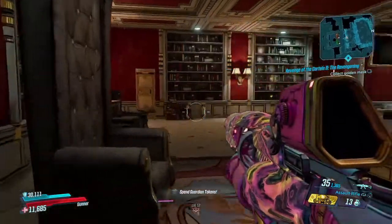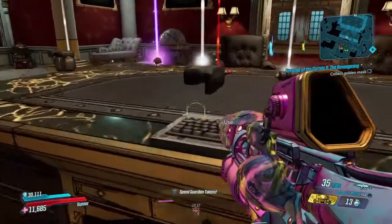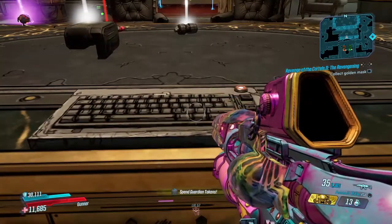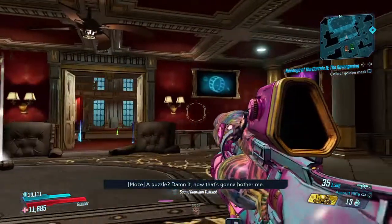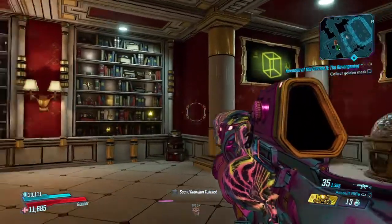So once you get down in here, you'll see this rather large chair and this wee desk - there's a wee keyboard here. It's a puzzle. The interactive event, and this is how we start the puzzle.